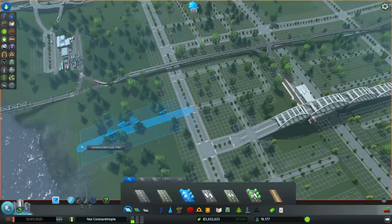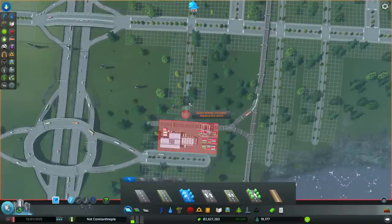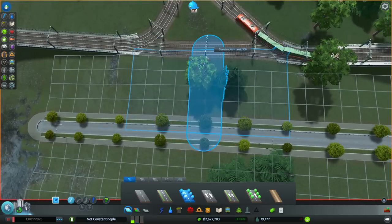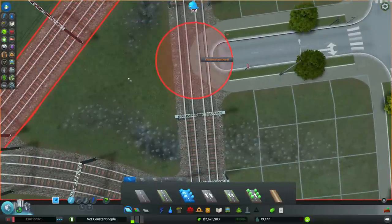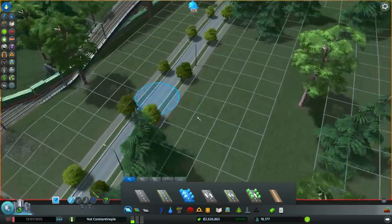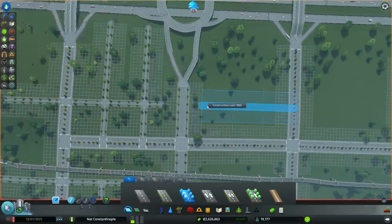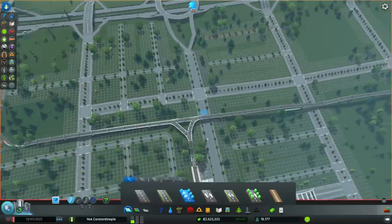Let's start filling this in with some commercial and residential. Interesting to note that you can also connect roads up to railroads — it just doesn't let you drive on the railroads. It creates a railroad crossing but doesn't really do anything. But raising the rails will prevent the actual crossing, so that's useful.